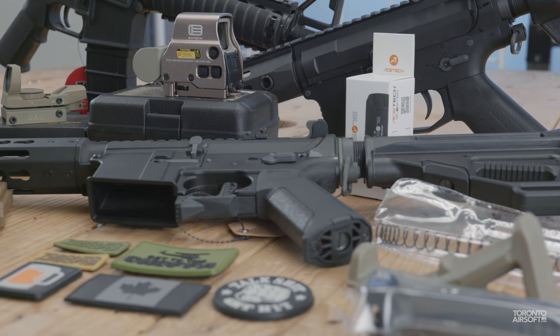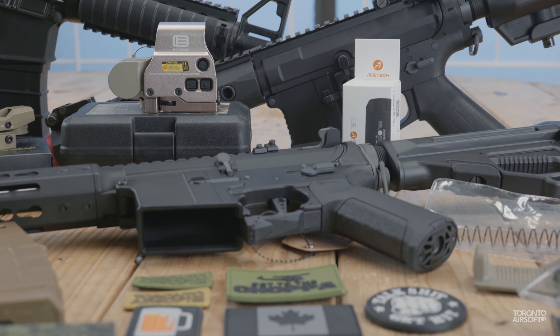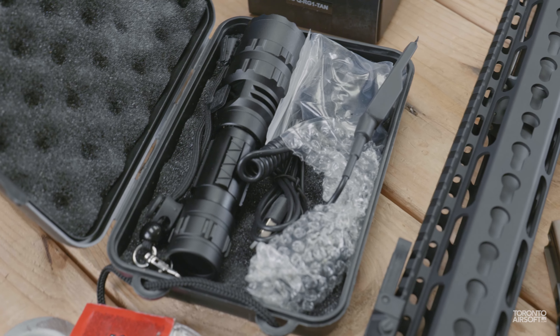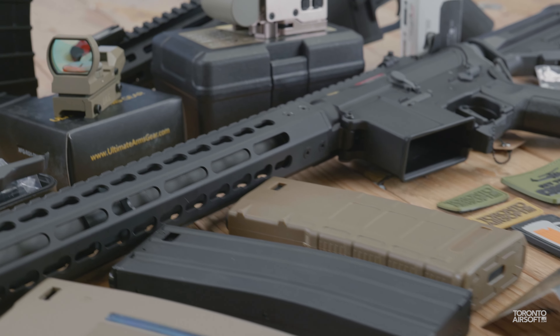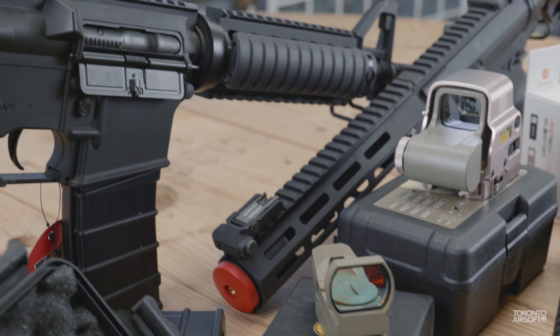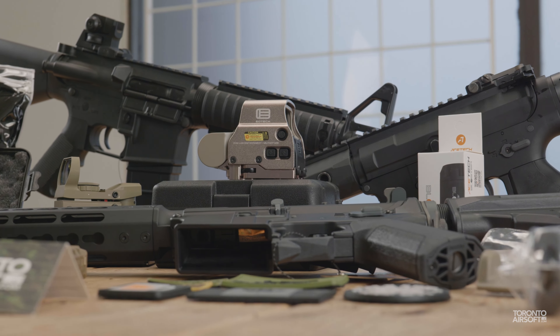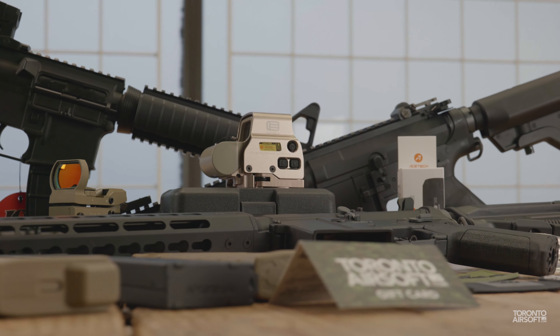If this is your first Mystery Box from us, make sure to check out the website for all the details. Otherwise, this one works exactly like the last one. If you have $400 worth of stuff in your cart, one is automatically added. Inside the box, you'll get goodies totaling at least the $45 face value, but often it's much more. We aim to include products that most players can use, like flashlights, optics, and picatinny attachments. Here are some examples of what we're throwing in.